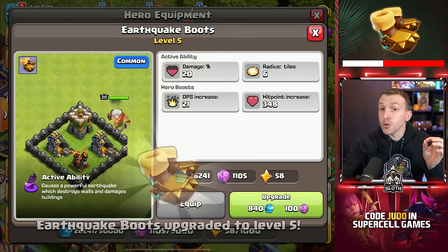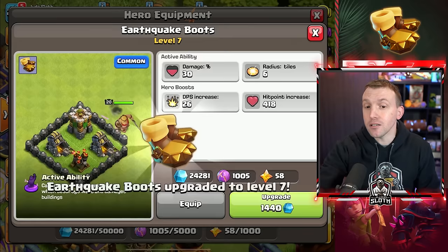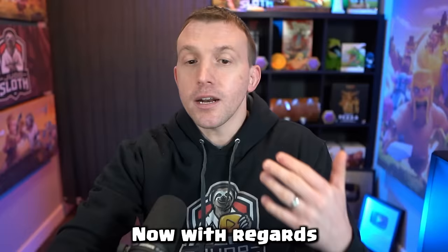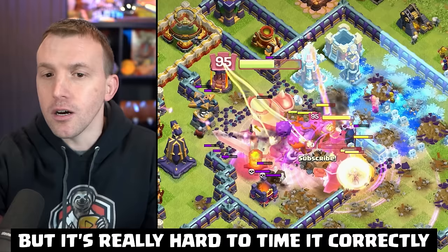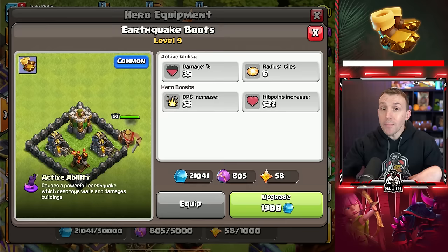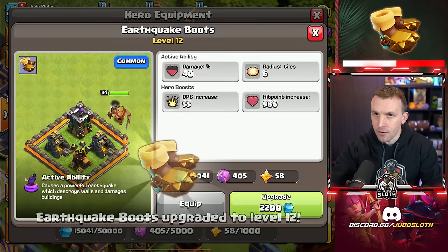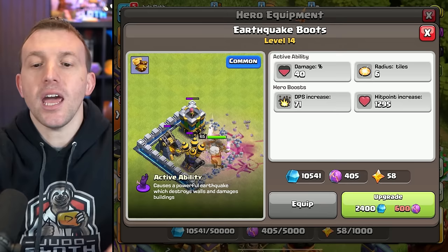There's a perfect example once we get to the Archer Queen. I want to reiterate those threshold levels of 9 and 15 for common pieces of equipment, because that's when you get the large jumps in stats. With regards to the Earthquake Boots, it's not that it is a bad piece of equipment. Whenever you have a stacked core in the middle of the base, you can actually get really good damage because the active ability provides up to 50% damage on all of the surrounding buildings. It's just really hard to activate the ability in that perfect moment — if it goes off too early, you miss the value.